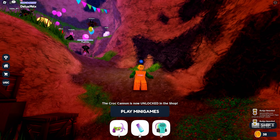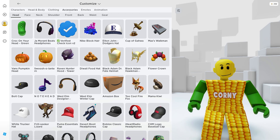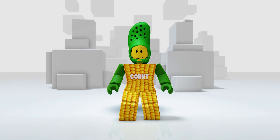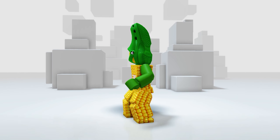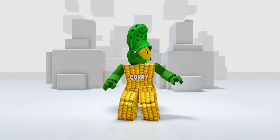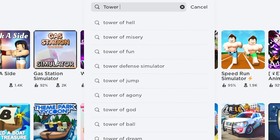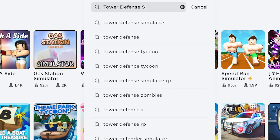Now let's see what we got in our inventory — go to accessories and the hat is right here. It's so cool, I love the color and the details. I'm glad they put this free item back — it's still worth getting. Slay! For the next item, join this game called Tower Defense Simulator.